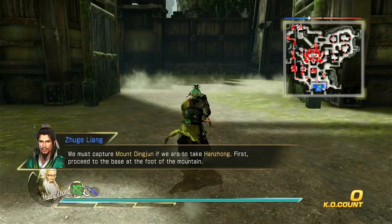We must capture Mount Ding-Jun if we are to take Han Zhong. First, proceed to the base at the foot of the mountain.